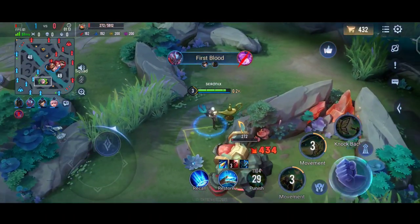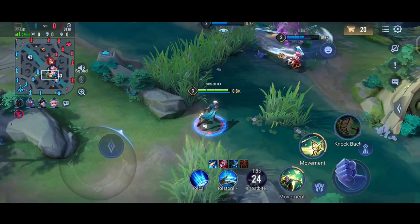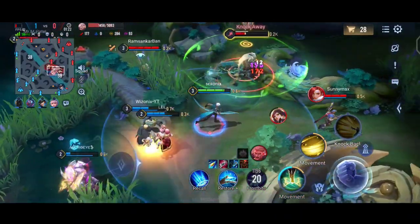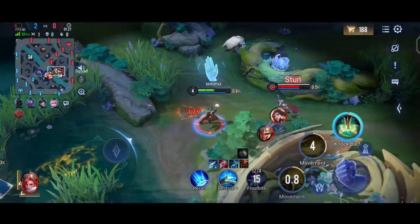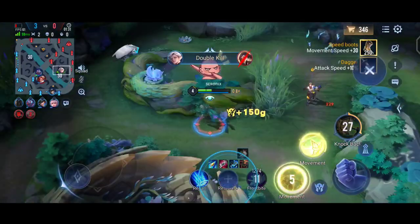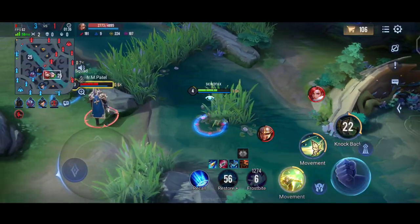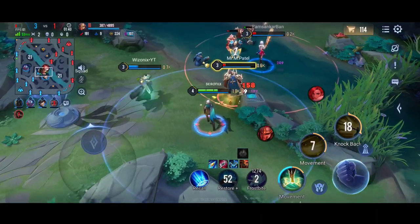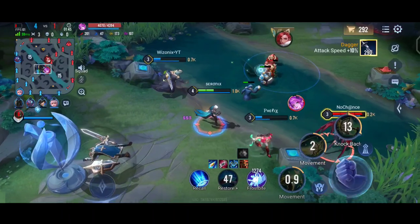My teammates are invading the enemy jungle and got the first blood. Now the enemies are chasing them. We can also join since we already got the red buff, so there's no time to waste. We go in and get a double kill. Astrid and Thane are still in our area, so we try to kill them — we get the kill on Thane, but Astrid just escaped.